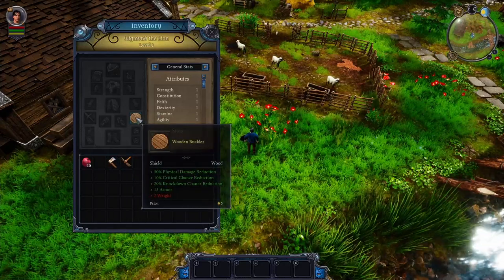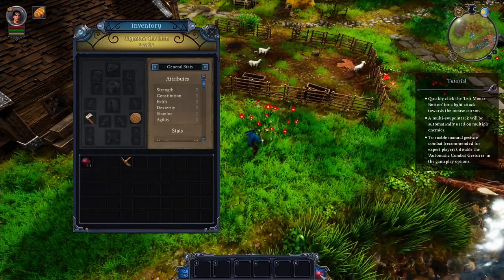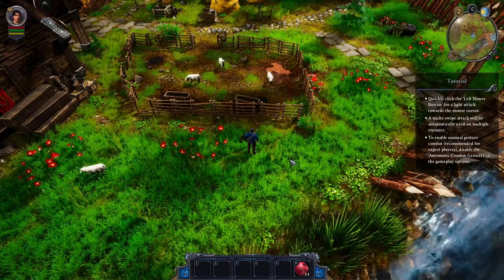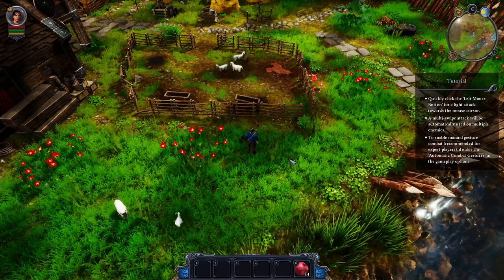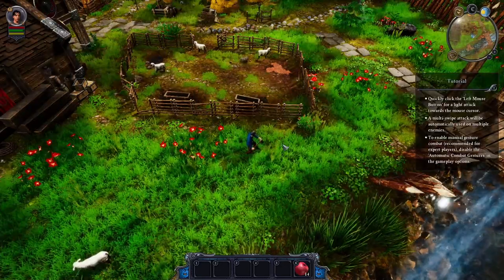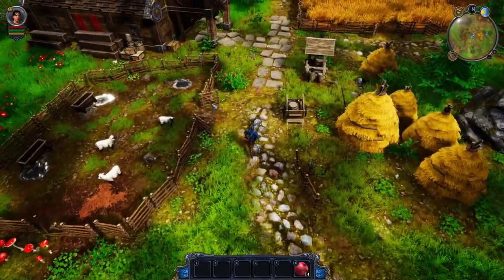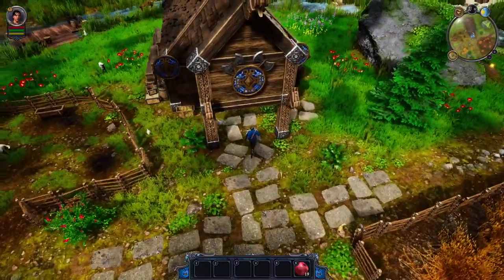Let me equip the stuff I just picked up — I've got my shield wooden buckler and my wooden axe. So this is the explanation of the controls: click the left mouse button for a light attack towards the mouse cursor. Multi-swipe attack will be automatically used on multiple enemies. To enable manual gesture combat, recommended for expert players, disable automatic combat gestures in the gameplay options. I would suggest keeping those instructions up as a checklist and removing it once the player performs that action, because it disappeared and now I have no idea how to do it.